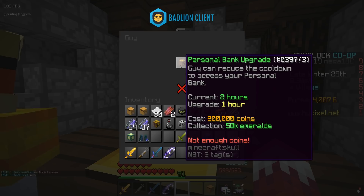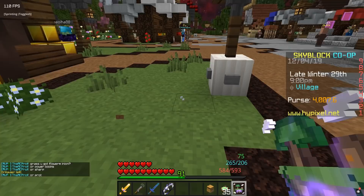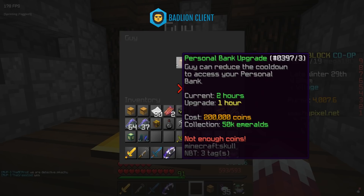The first upgrade costs 200,000 coins and you need 50,000 emerald collection to buy it — this decreases your personal bank cooldown from two hours to one hour. Also, you can actually completely reset your personal bank timer: after using the personal bank, open the regular bank and click on the banker, and your personal bank cooldown will reset.